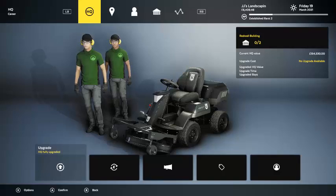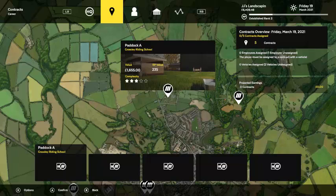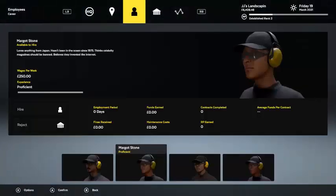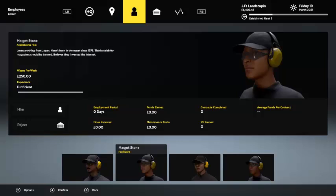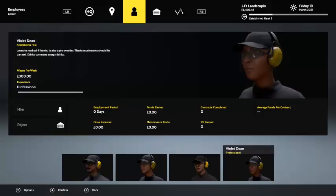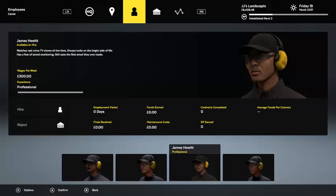Our current HQ value is now 154 and we have 6400 dollars. We've got two professional employees now — I think it would be worth it to fire our current guy and hire one of these two, because ours is proficient but these guys are already professional. So I think it might make us more money.